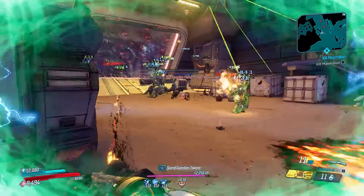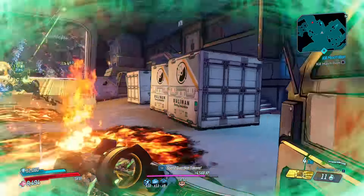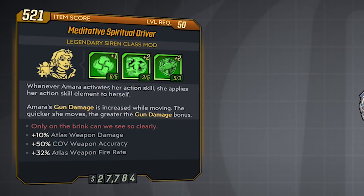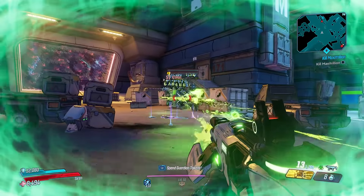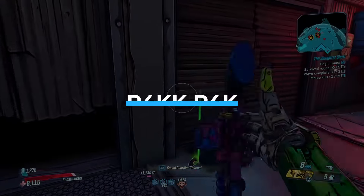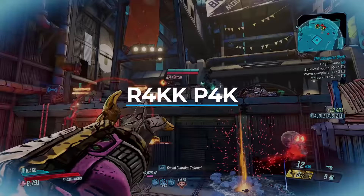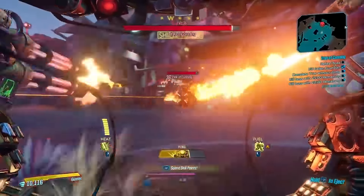Moving into the class mods — the first is the Spiritual Driver, the new class mod for Amara. It can drop from two locations: the first is from an enemy known as Silvestro, one of Zero's Target of Opportunity Crew Challenges in the Tazendeer Ruins region of Nekrotafeyo; and the second is from Wotan the Invincible. Bear in mind you also need to be on Mayhem Mode 4 for these class mods to drop.